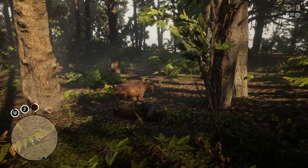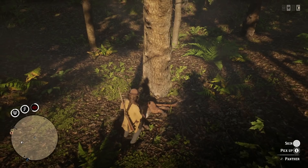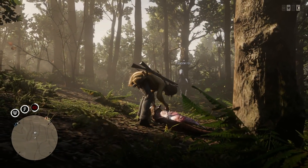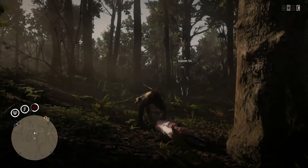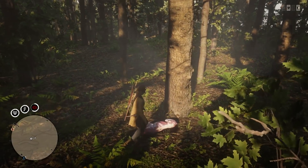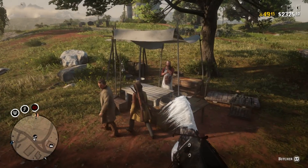I decided to come down and hunt the panther real quick, and of course the horse is bucking — that was close. Let's go ahead and skin this thing; it's only a two-star panther but I'm pretty sure I got a clean shot on it. A two-star panther is still going to make us a little extra money on this route. We're going to head back up to Rhodes, sell these items at the butcher, then head over to the fence and sell the jewelry.